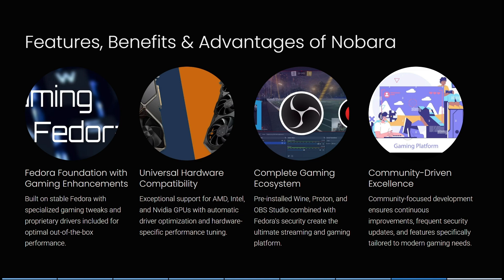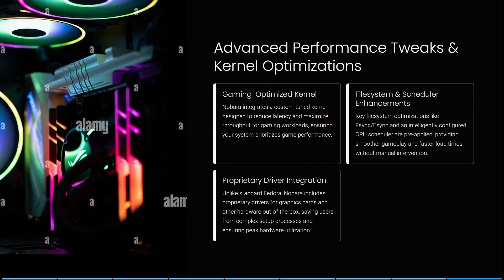Nobara is community-focused in its development, ensuring continuous improvement, frequent security updates, and features specifically tailored for modern gaming needs. It also integrates advanced performance tweaks and kernel optimizations — a custom-tuned kernel designed to reduce latency and maximize throughput for gaming workloads, ensuring your system prioritizes game performance.